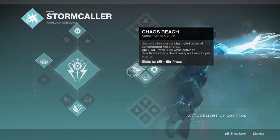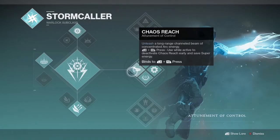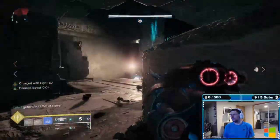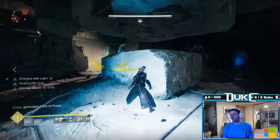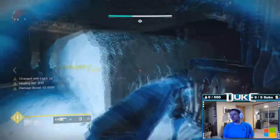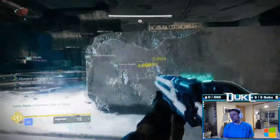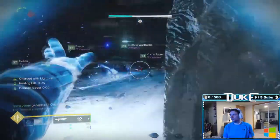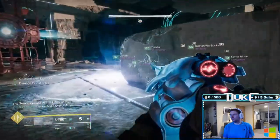I would recommend high damaging supers for this encounter, such as Thundercrash, Nova Bomb, Chaos Reach, and Golden Gun, as these supers will allow you to kill the Wyvern immediately once they begin to sacrifice. Note that you can, and should, damage the Wyverns before they get to the Confluxes to get them low enough HP to kill. Xenophage can work really well here for safety, doing solid burst damage without the risk of tick damage killing them with Anarchy, although I personally still feel comfortable using Anarchy here — it just adds a bit of risk.